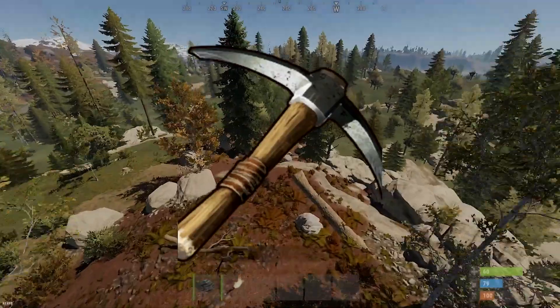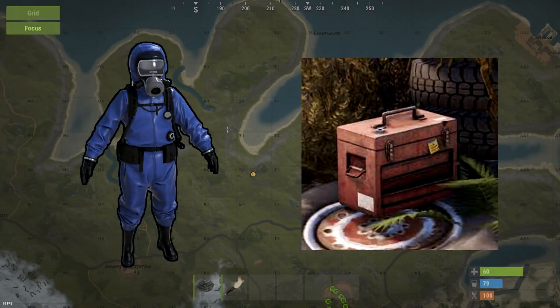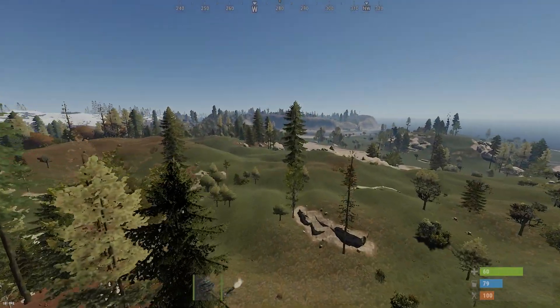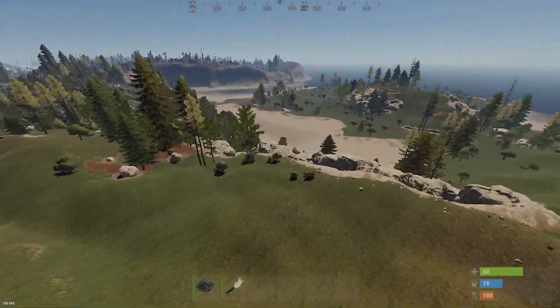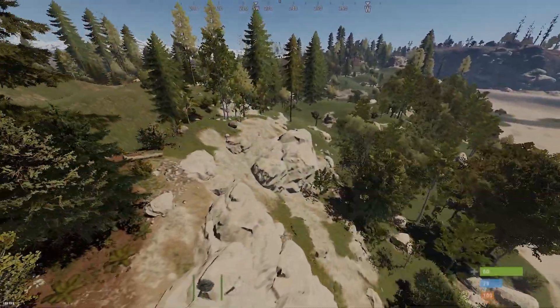Metal pickaxes are actually quite easy to get if you hit the road and kill scientists, loot the tool crates, and if you're still struggling you can even go to places such as mill tunnels and farm the scientists there to get lots of pickaxes. Another easy way is to simply go to outpost and get yourself a jackhammer — it's a little bit pricey but definitely worth the investment.